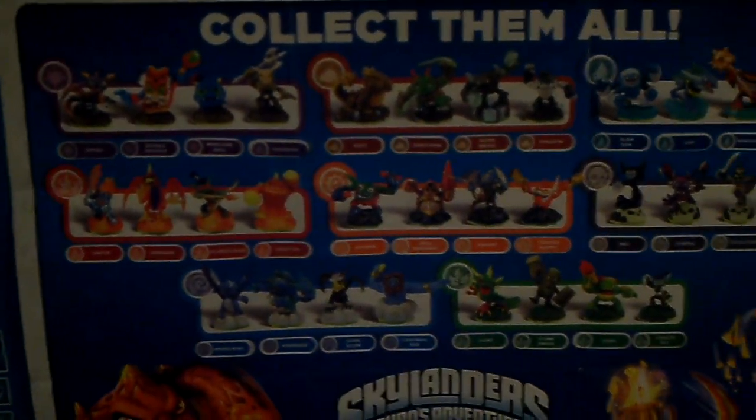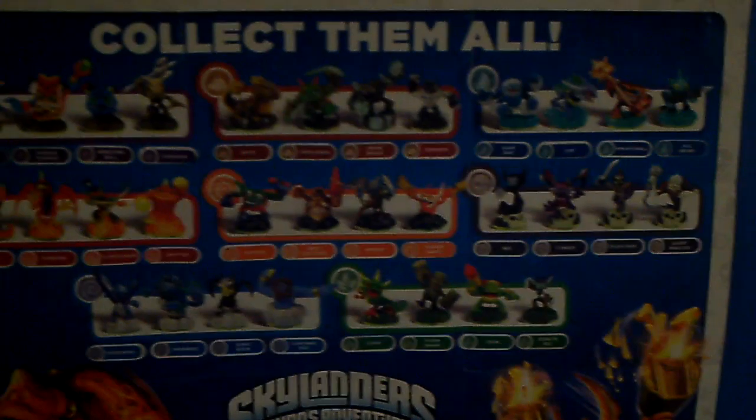Here we have the poster with all the character name labels filled out. Here are the stickers for the adventure sets: Pirate Seas, Dark Light Crypt, Empire of Ice, and Dragon's Peak.